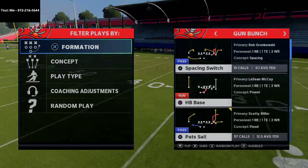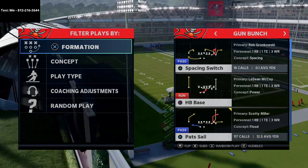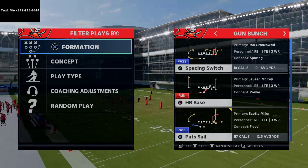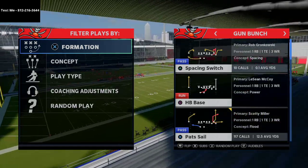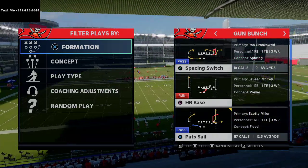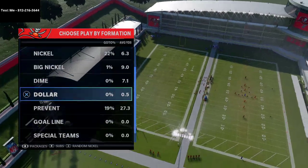I came across this Gun Bunch — this is an effective formation, and not very many people are running the New England Bunch this year. But the New England Bunch is not bad at all; it actually has some really, really good plays. Pat's Sale is as good as ever this year, especially with the fact that the C route on the right does such a good job against man-to-man coverage and the meta that lies within that defense.